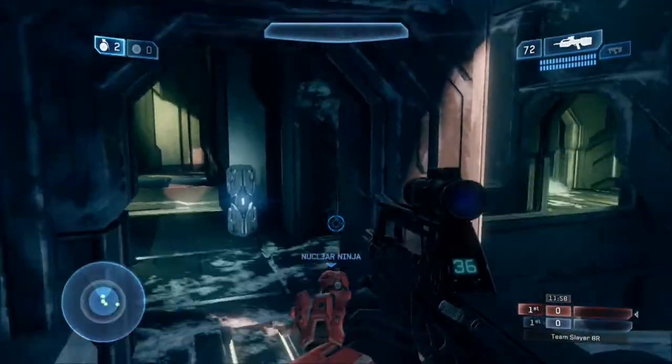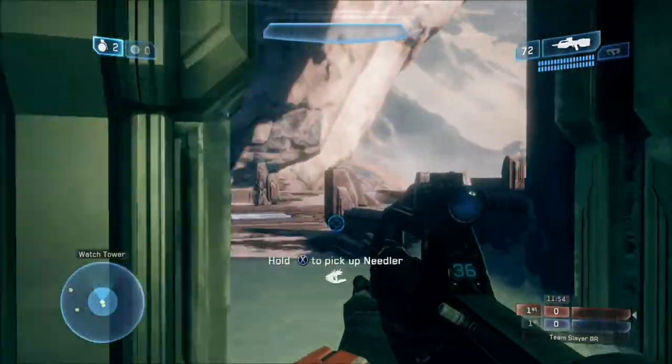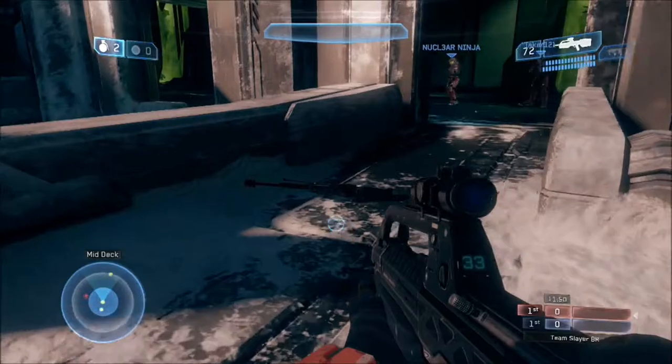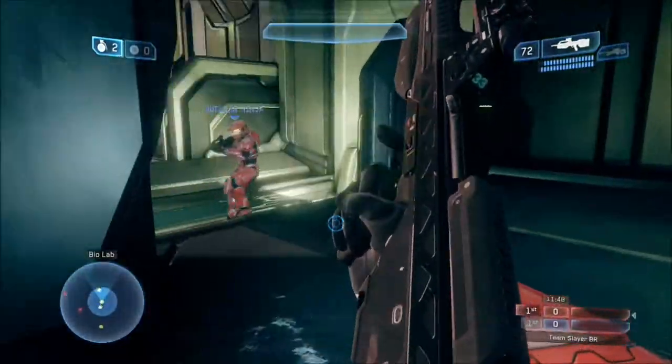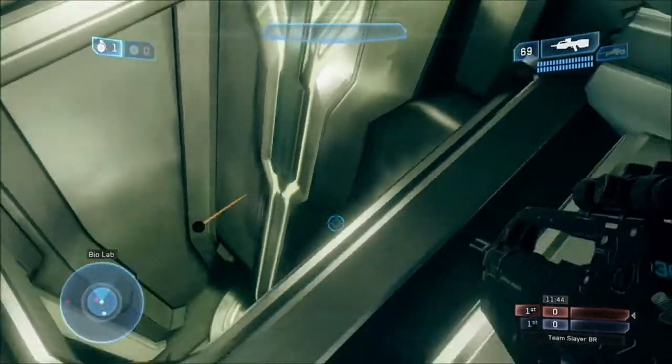As you can see we're starting right off the bat here at Red Team and I'm pushing for the power positions and the power weapons. I shot the far left fusion coil and managed to obtain the sniper rifle before the blue team.